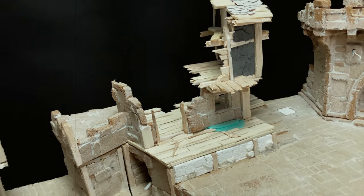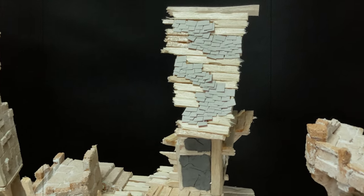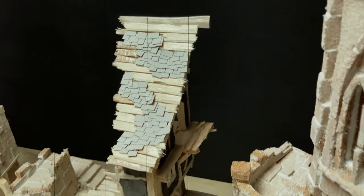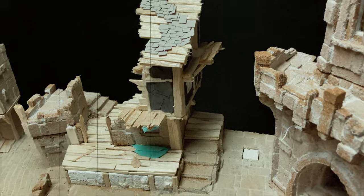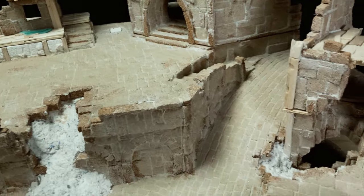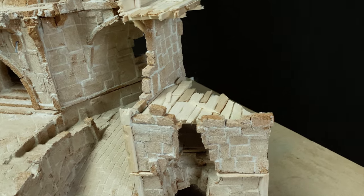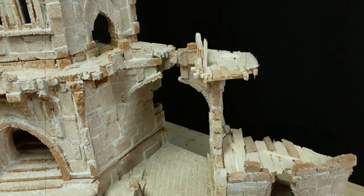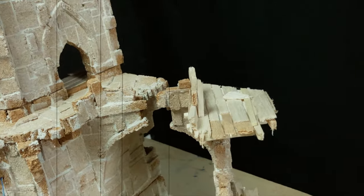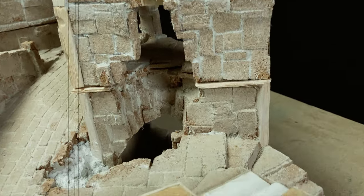Here you have another building, one that is standing right close to the temple. To be honest, I had some problems with this one — I was just not sure how to approach it. On the right it's supposed to be a tower, but the same as with the building on the left I decided to keep it kind of not so high.